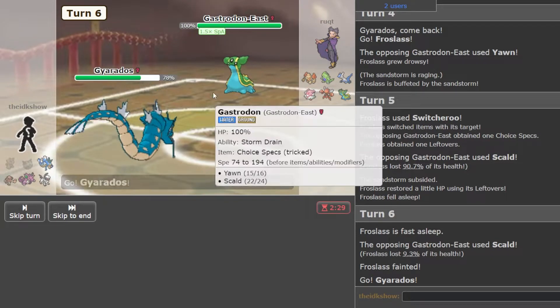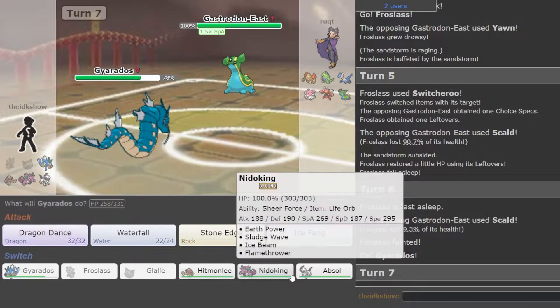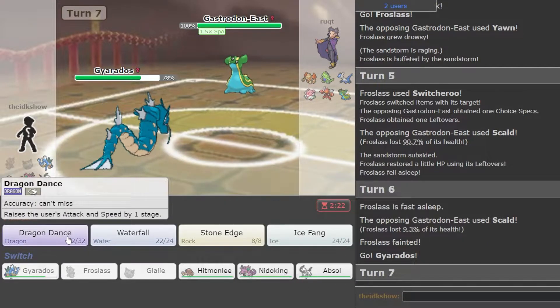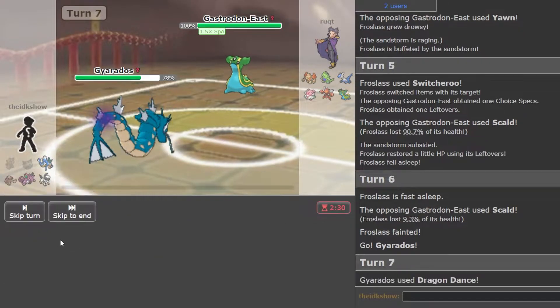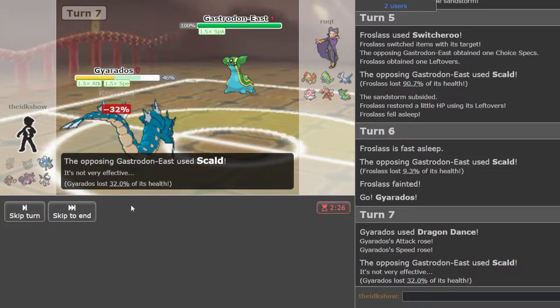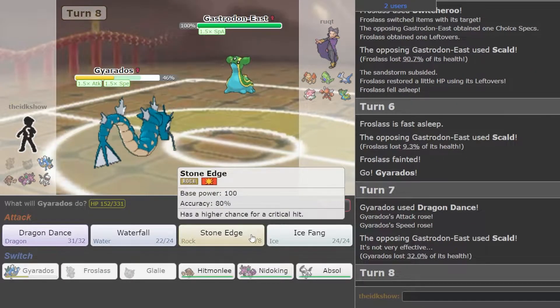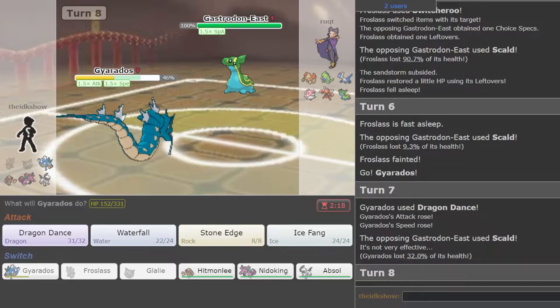Scary because he's already at plus one. I don't know if this was the play — I think maybe Absol would have been better, but honestly everything might die because of the Choice Specs. So I'm just going to Dragon Dance. I think we could take two. We don't get burned. I always forget, let me look it up. I'm pretty sure Gastrodon resists Ground or resists Rock.